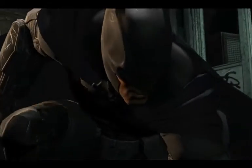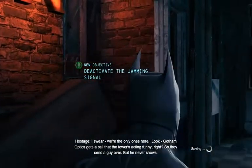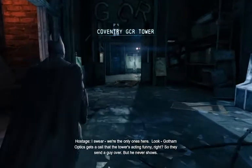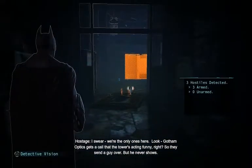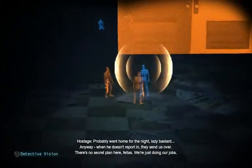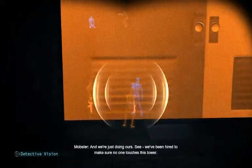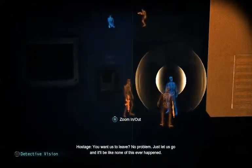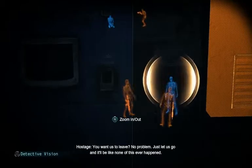I'm close to one hour. Bit of a flashier entrance than perhaps is strictly necessary. Gotham Optics gets the call that the tower's acting funny, right? So they send their guy over, but he never shows. How are they alone, you bastard? He doesn't afford — inmates send us over. There's no such plan here, fellas. We're just doing our jobs. And we're just doing ours. We've been hired to make sure no one touches this tower. You want us to leave? No problem. Just let's go.